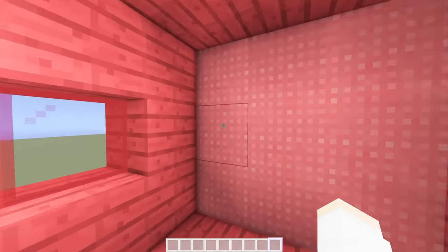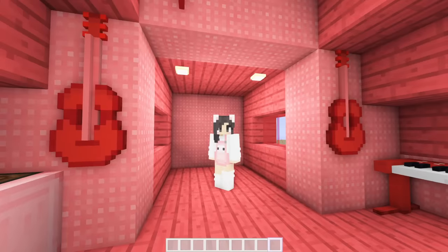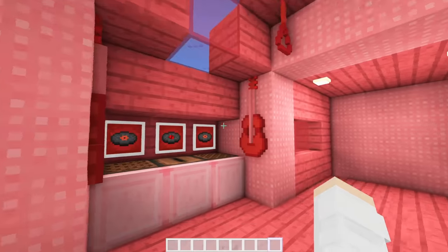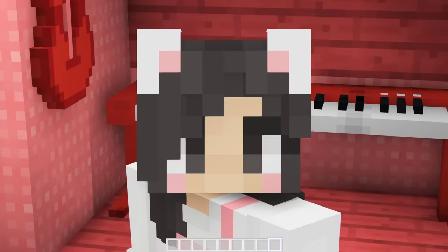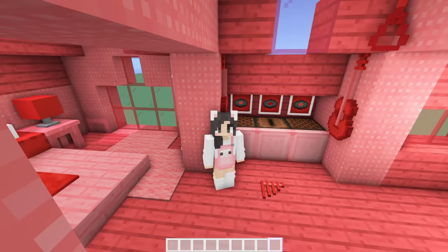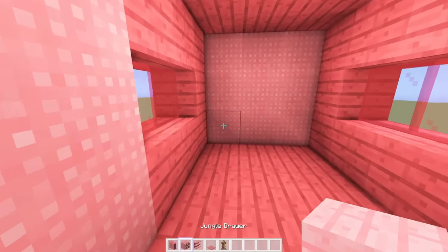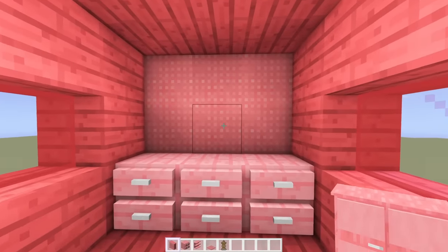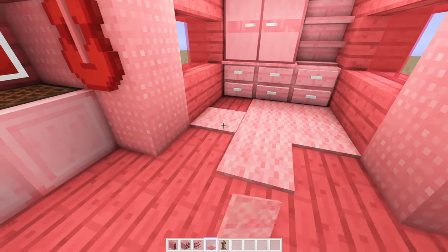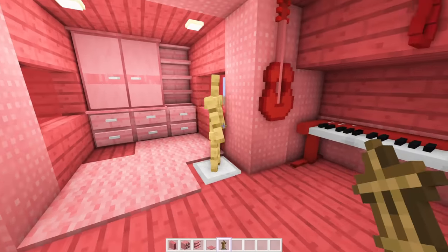Our final room to decorate is, well, the smallest one in the house, and that's because it's a closet. I know it's probably kind of weird that I have a closet to the bedroom on the other side of a music room, but I couldn't really put it anywhere else, so this is just the way that it is. Because this space is so small, I'm going to keep it really simple. We're just going to put some drawers along the bottom like this, and then on top we can add this cool wardrobe with some shelves on the side. On the floor, we can add a bit of carpet, and then I want to add an armor stand.